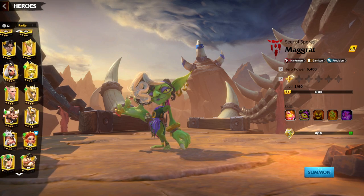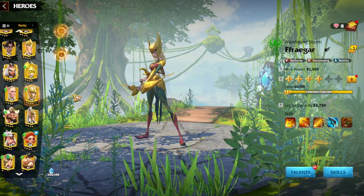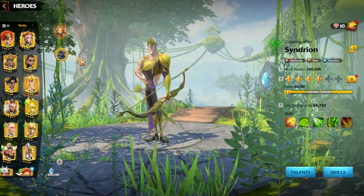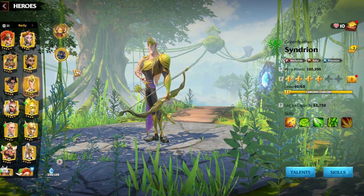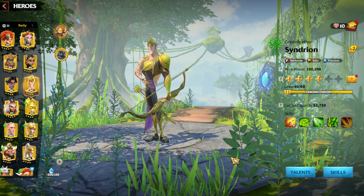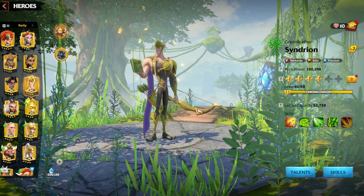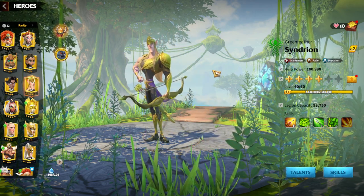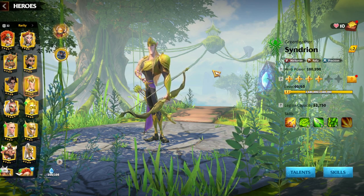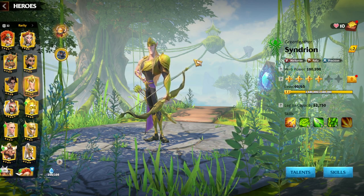Magrat and Zyda should be amazing for Shadow Manticore. As a second choice, while we're still waiting for new archer heroes, Syndrian and Fregar should also benefit from Shadow Manticore if you want to try it. Nitrog is much better, but if you don't have Magrat and Zyda, Syndrian and Fregar will work fine — they're a normal attack-focused pair, and more healing means staying alive longer. That's my number two choice.